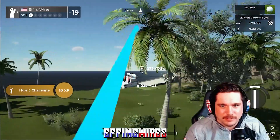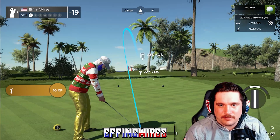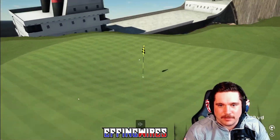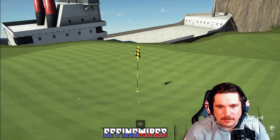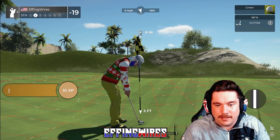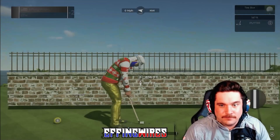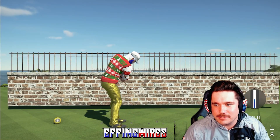I don't use putt preview — I don't believe in it, it's just such a crutch. You've got to be able to read the greens. We're going to curve it a little bit and just send her home. I slowed it a little bit, it's alright. Come on, be a hole-in-one! Look at what a guy's gotta do to get a hole-in-one — the course is literally designed for it. This is just a long putt, let's send it.